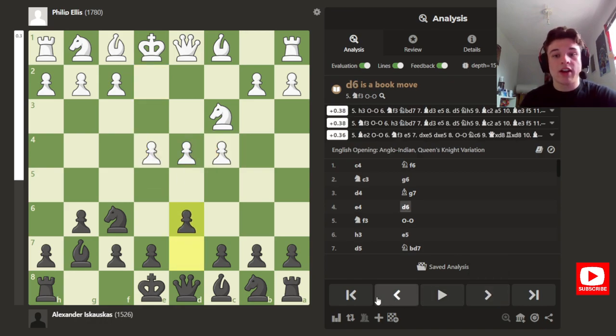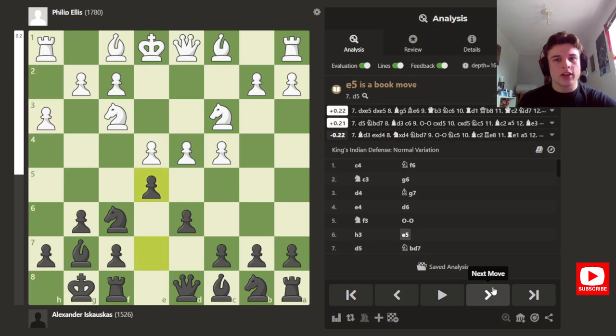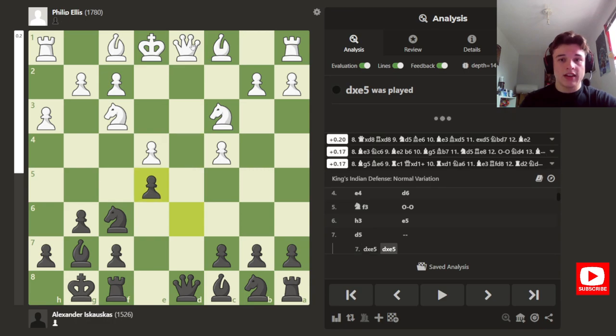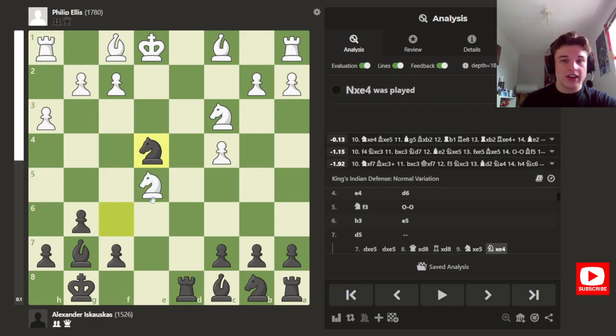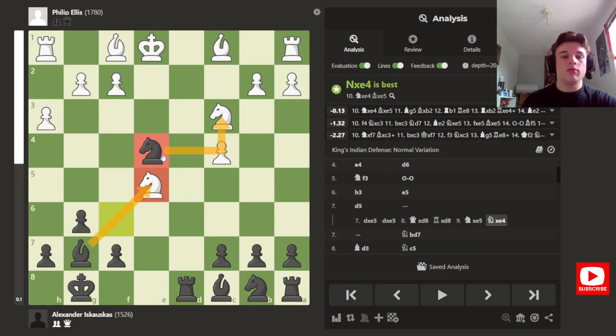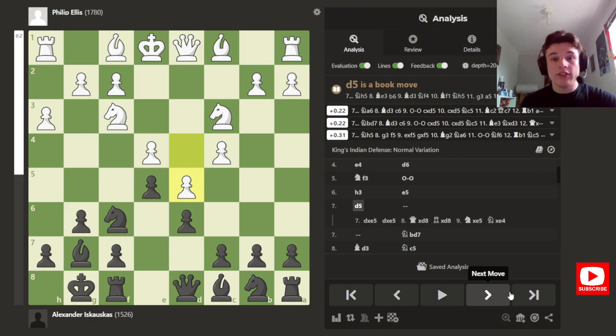My opponent is principled — he just puts three pawns in the center, so I have to go d6 so e5 can't kick my knight. Then knight f3, castle, h3 — a trendy line at the time. I go e5, which looks like I'm giving up a pawn, but after the classic knight takes e4 tactic, his knight is hanging and I've won the pawn back on e4. This is slightly better for black but essentially a drawn endgame, so my opponent doesn't go into that — we both need to win — so he plays d5 instead, locking up the center.